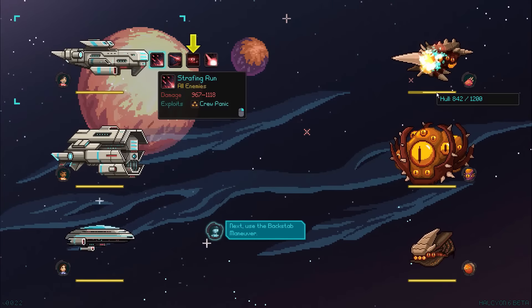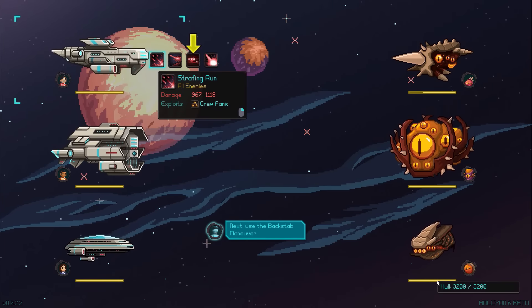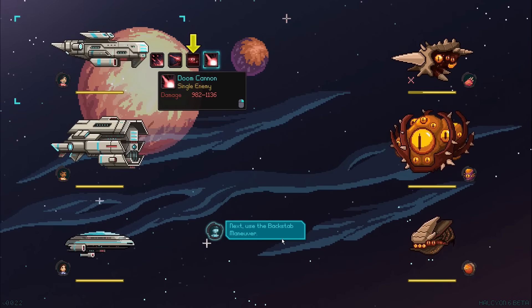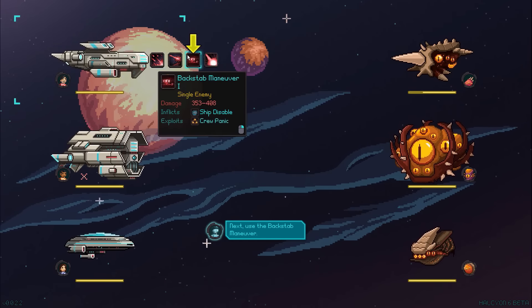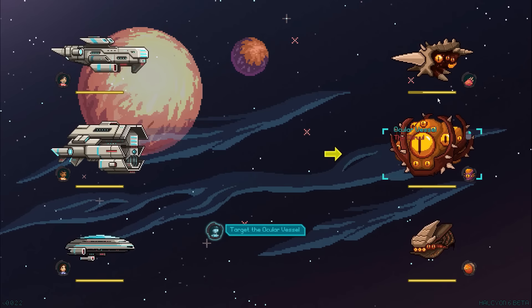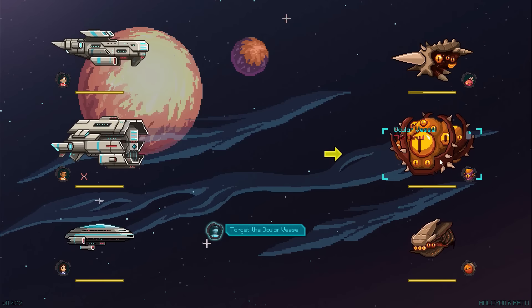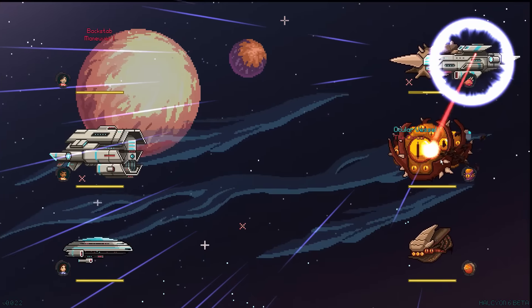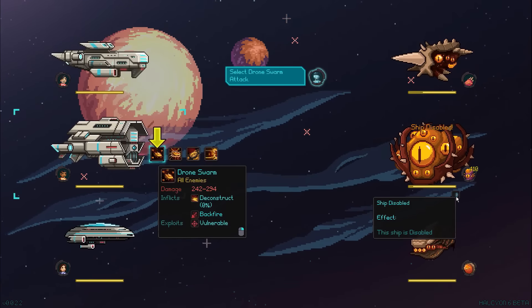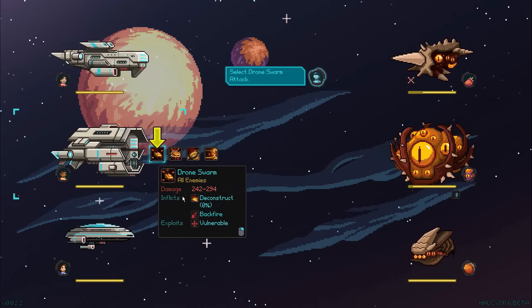Nice damage. This guy has 1,200 HP, and we have 4,500 and 3,200. Now the game wants a strafing run on all enemies, but we actually want the backstab maneuver. Backstab on the big alien — I prefer going after one person at a time rather than spreading attacks. We'll go after this one here. Nice, and we also inflicted disable, so for one turn this ship will not be able to do anything to us. That's actually pretty neat.